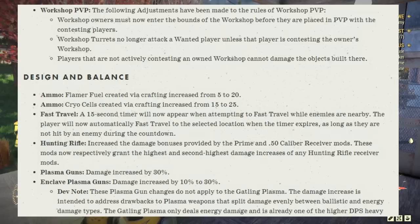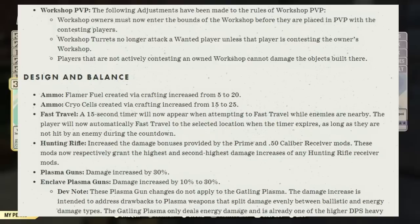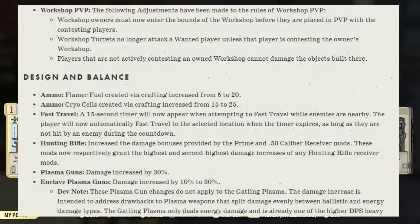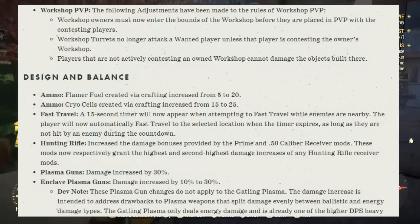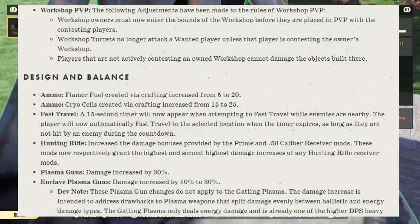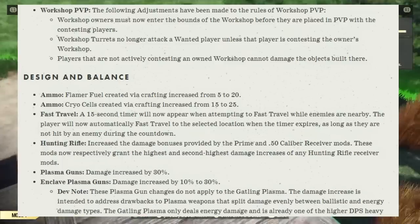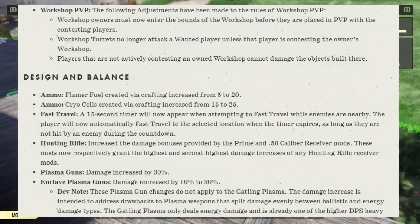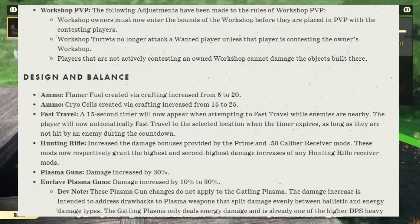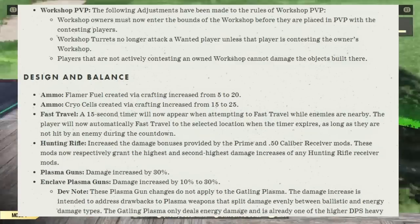Hunting rifle: increased the damage bonuses provided by the prime and .50 caliber receiver mods — these mods now provide the highest and second highest damage increases of any hunting rifle receiver mods. Plasma guns: damage increased by 30%. Enclave plasma guns damage decreased by 10% to 30%. These plasma gun changes do not apply to the Gatling plasma. The damage increase is intended to address drawbacks to plasma weapons that split damage evenly between ballistic and energy damage types.